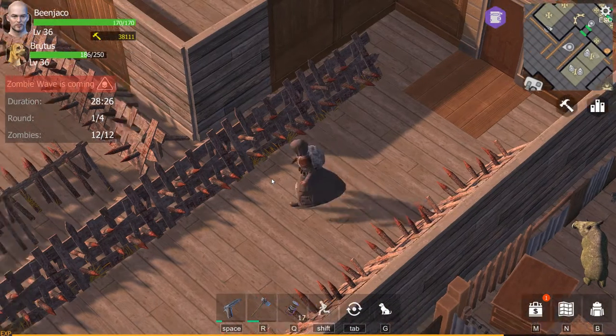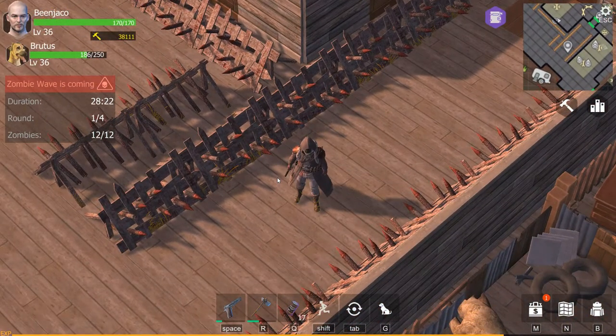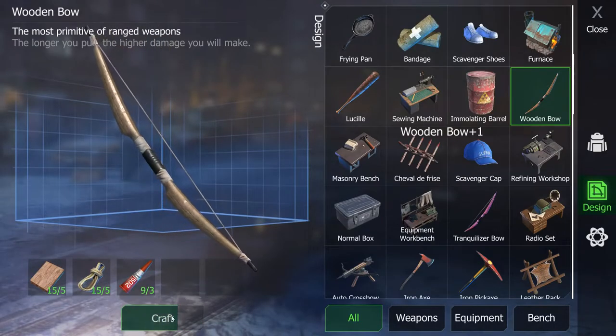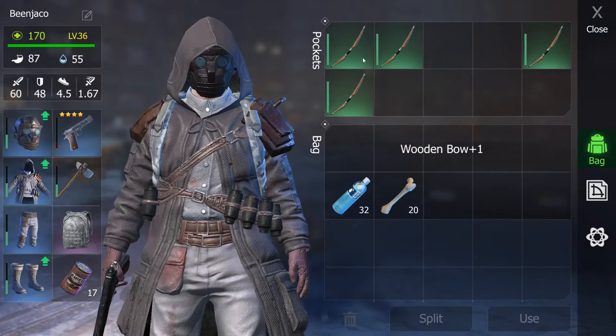Welcome to Wasteland Survival. In this episode today, I'm going to show you how to defeat the derelict factory with nothing more than 20 ropes, 20 planks, and 12 glue. To do that, you essentially need to craft yourself four wooden bows.